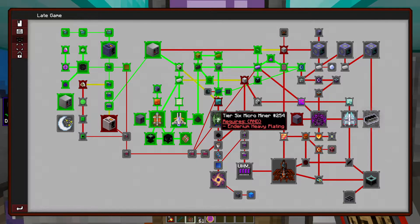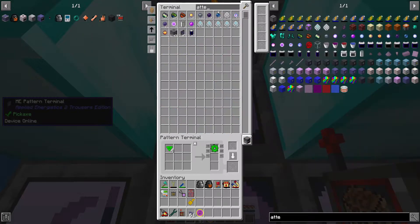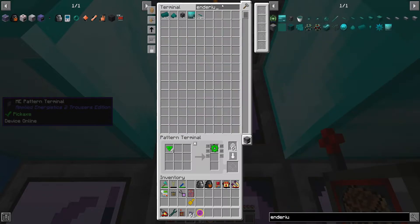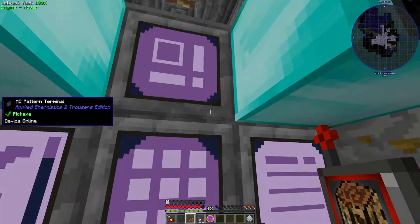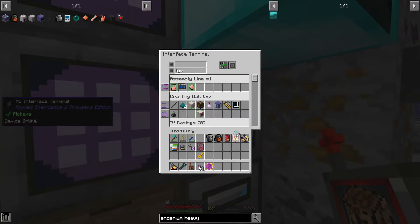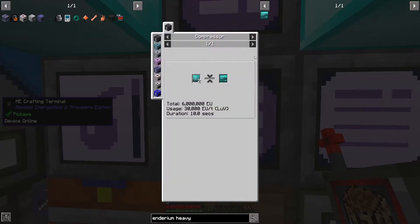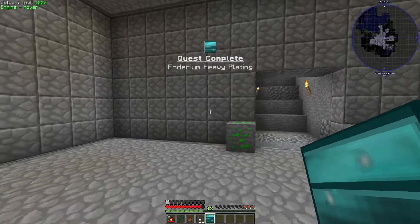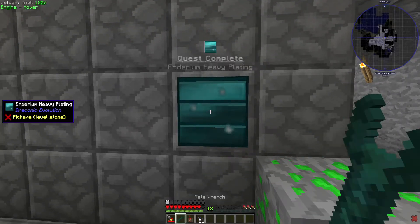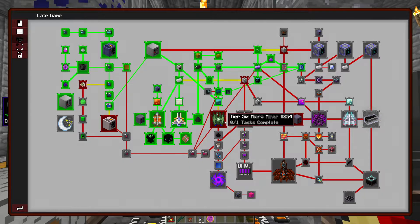Enderium heavy plate — we're going to be needing this anyway for the tier 6 miner. Patterns will help. That's going to be 30,000 EU per tick, so this goes into our LUV compressor. How long did that take? About 10 seconds — yeah, that shouldn't be too bad. And there it is. So there's the tier 6 miner now opened up.